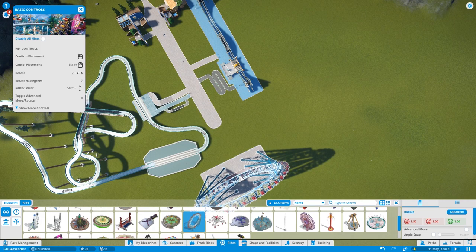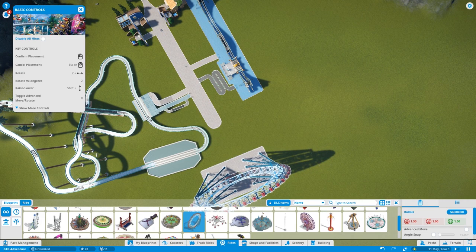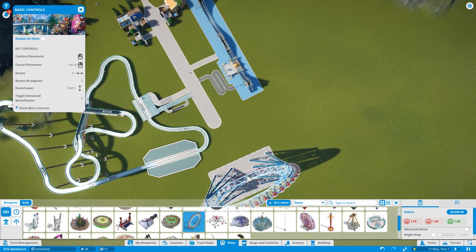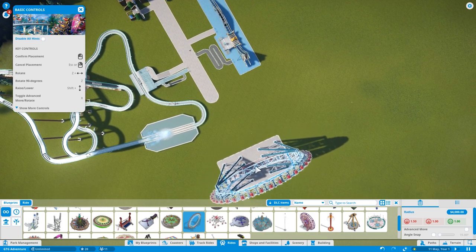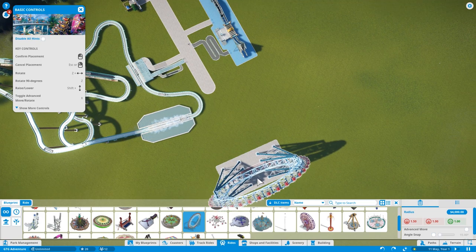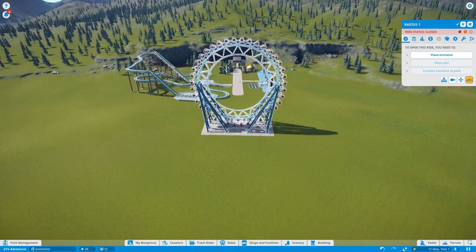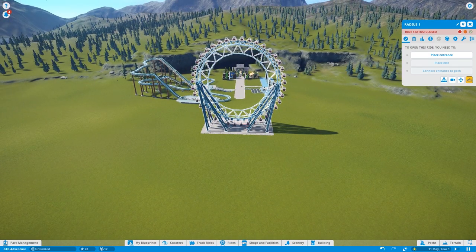This has to go somewhere - in fact this is going to be like the highlight of the park. That is a big ride. This is going to go here - let's bring it back a bit. This is going to be there. That is a ride! Look at that, that's so cool.